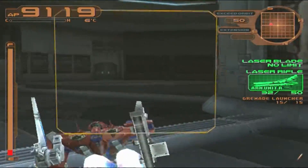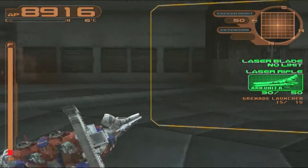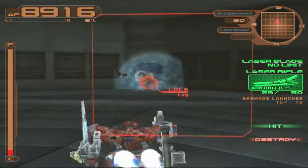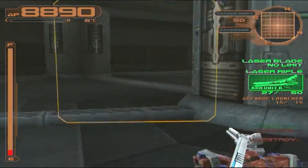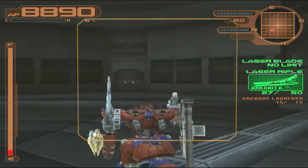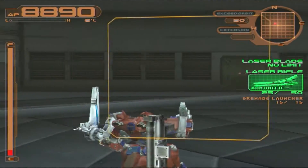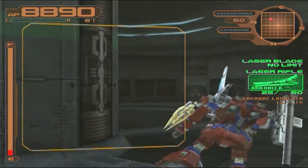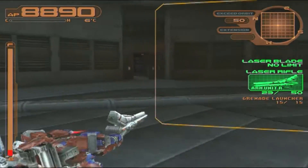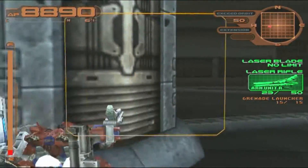Oh, on the left there — you hit me! Thankfully I've got some good armor. And one more over there and that little flying guy. If I'm remembering correctly, I think there's a mission where you have to come back here and then the fire breaks out — you need to put out the fire. At least that's what I remember; I guess I haven't played Silent Line that much after all.